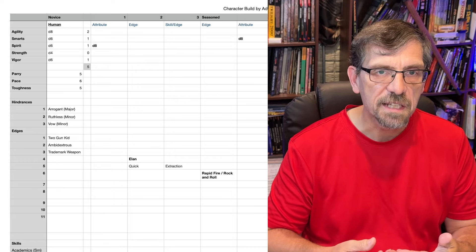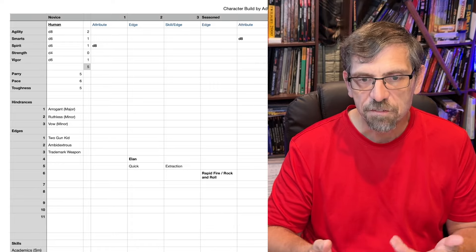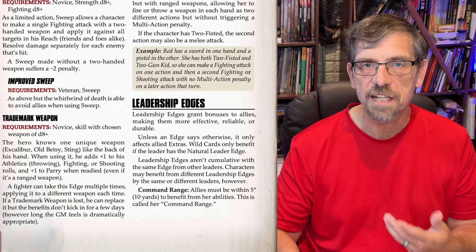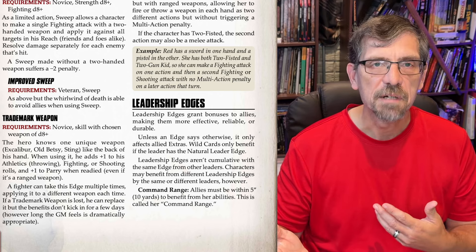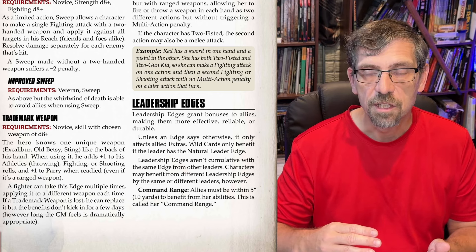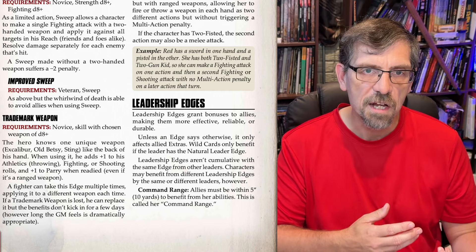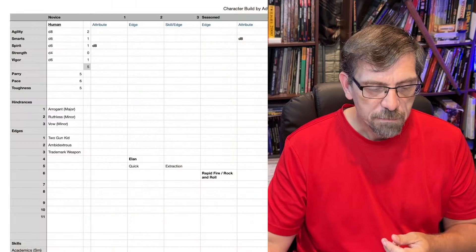The last edge I want to take to start with is Trademark Weapon. The reason I'm going to do that is because I want that plus one. Now I've gotten rid of some minuses, I've got some pluses — a plus one. That will help me with people who've got cover or when my range is not short range. So I want that plus one, and that's what I'm taking.